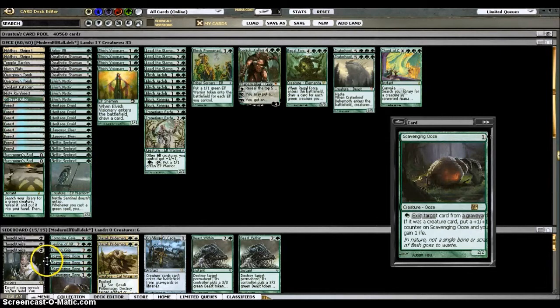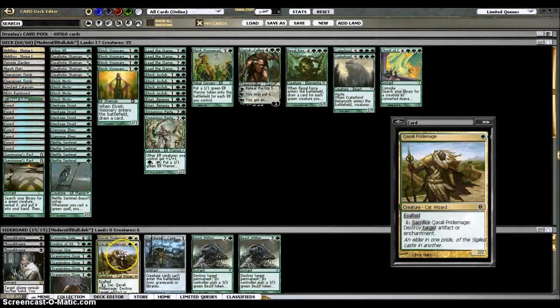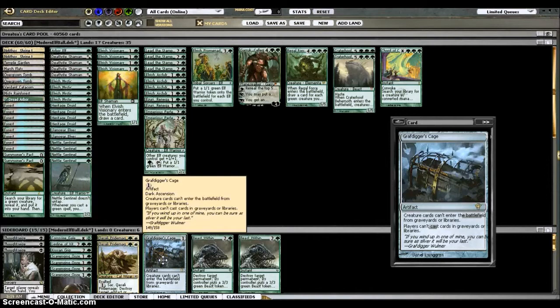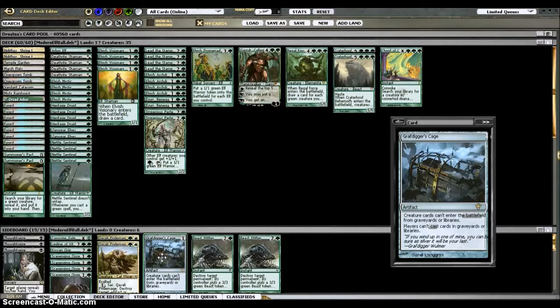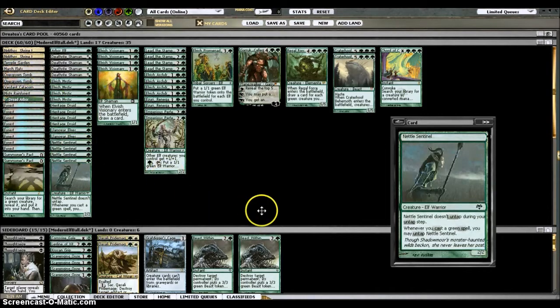Scavenging Ooze is for graveyard-based decks or something that's trying to flashback stuff, like the Blue-Red-White control deck — they have Snapcaster, you just eat it in response. Occasionally you eat all your own creatures that have been killed and make one really big Scavenging Ooze and just beat them. Reclamation Sage handles Birthing Pod and troublesome enchantments and artifacts. Grafdigger's Cage shuts down Birthing Pod, which is a big part of the metagame right now, and any reanimator like the Griselbrand deck — the Goryo's Vengeance deck. Beast Within takes care of anything you need to take care of; it gives them a 3/3 but you really don't care most of the time. So that's the 75 I'm playing right now.